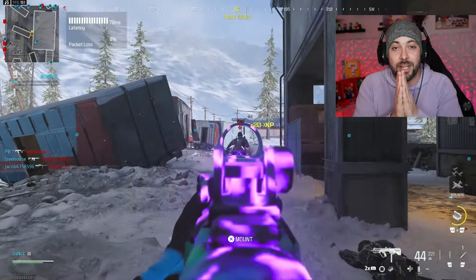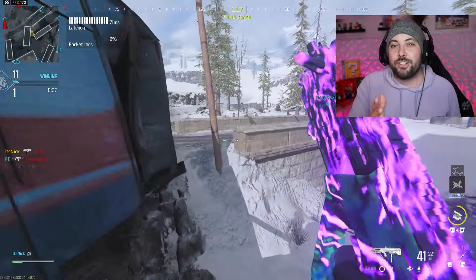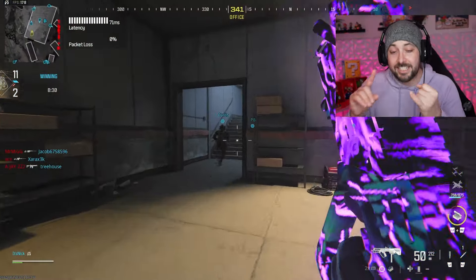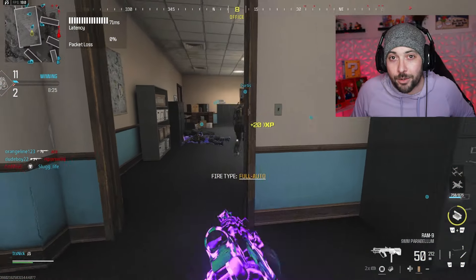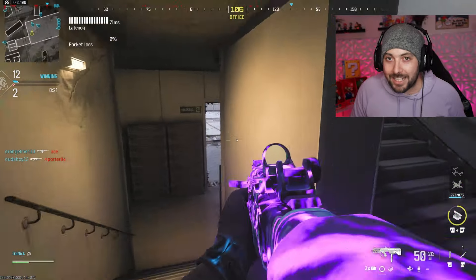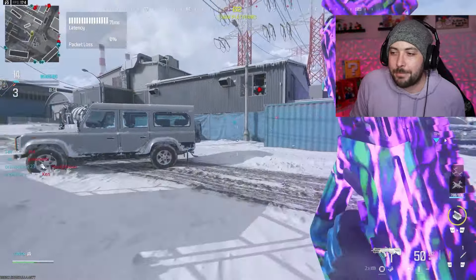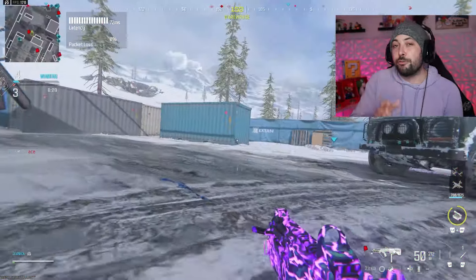Let's get into the first weapon on this list. The first one I want to talk about is the Ram 9. The Ram 9 is an SMG that I think deserves to be the number one SMG in the game. It has range, mobility, and such a fast fire rate that you will drop people faster than practically every other SMG. The only one that stands a chance is the HRM 9. This thing is absolutely a beam.